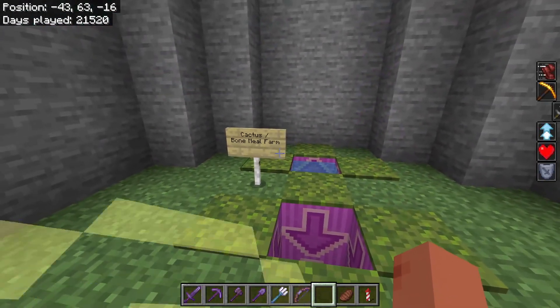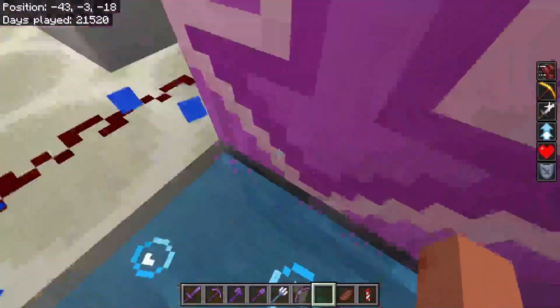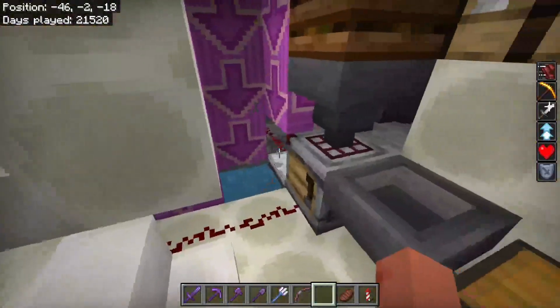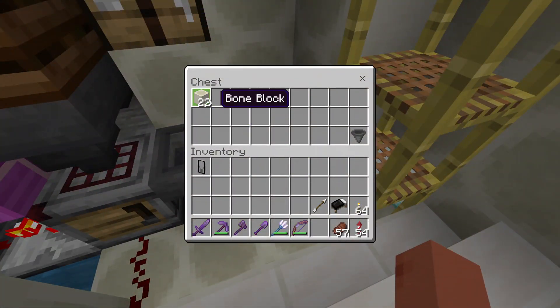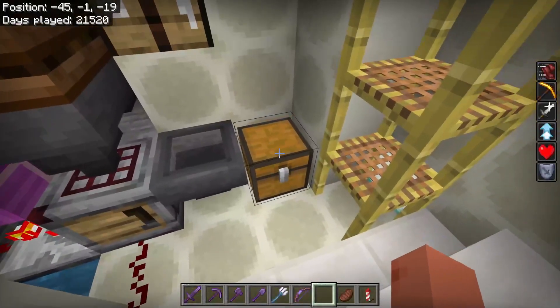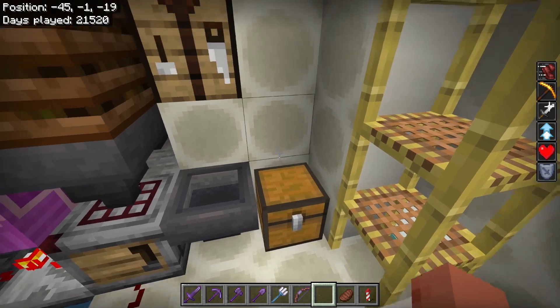Okay, down here at our Bone Meal and Cactus Farm. I added a crafter to it, so it just makes blocks now. It'd be much, much easier to store them. This will hold, like, six times more storage than what I had before.